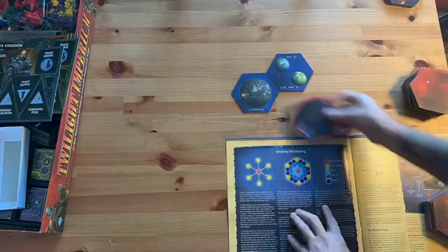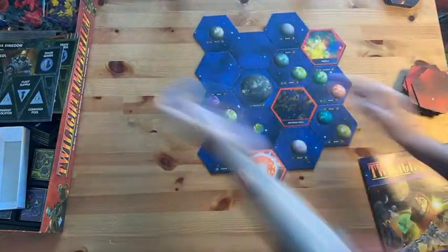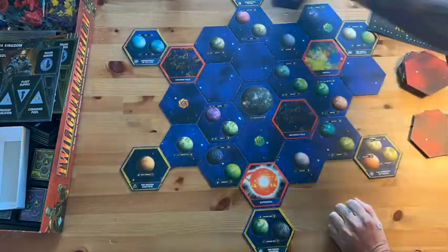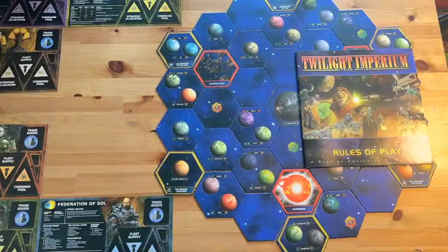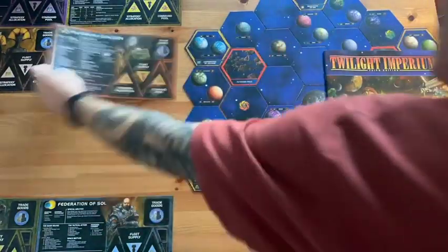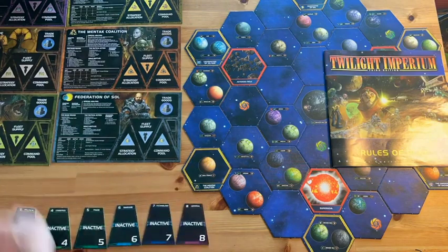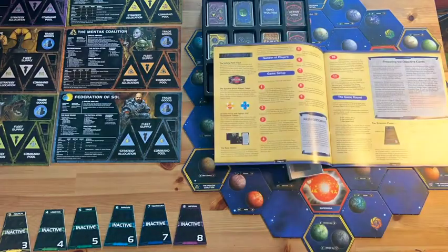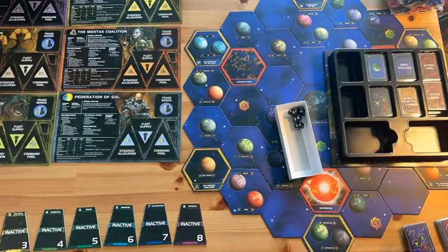We're getting the map hexes sorted out, the galaxy built out, randomly selecting them from the pile of map hexes. Then we'll get out the reinforcement units, planet cards passed out for each of our races, technology cards, action cards, political cards, objective cards, and obviously the strategy cards going along the bottom here.